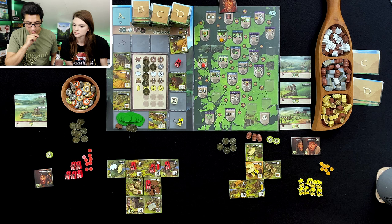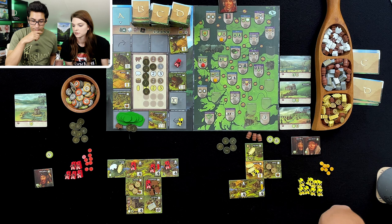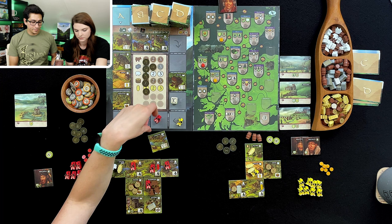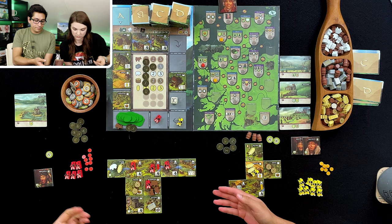I think this is my chance to get other resources — let's get a stone and wood. Let's place them here. That one's gone, so I'm going to go for this one — another river. So you pay one wood, and I get one movement if I so choose, which I will move here.